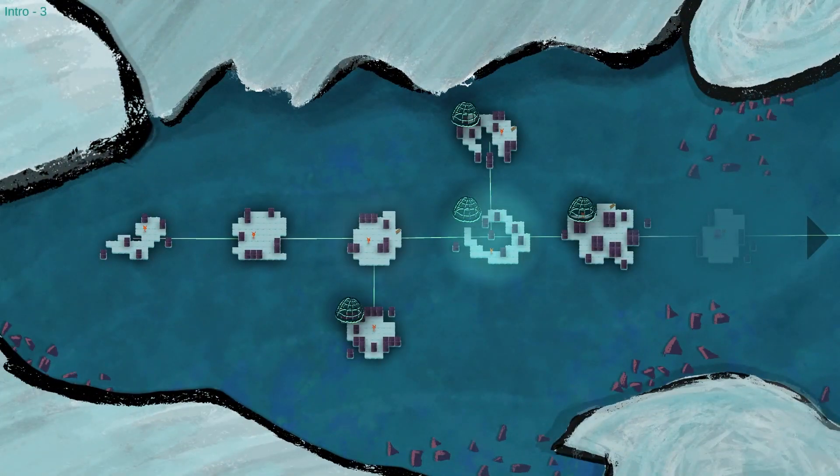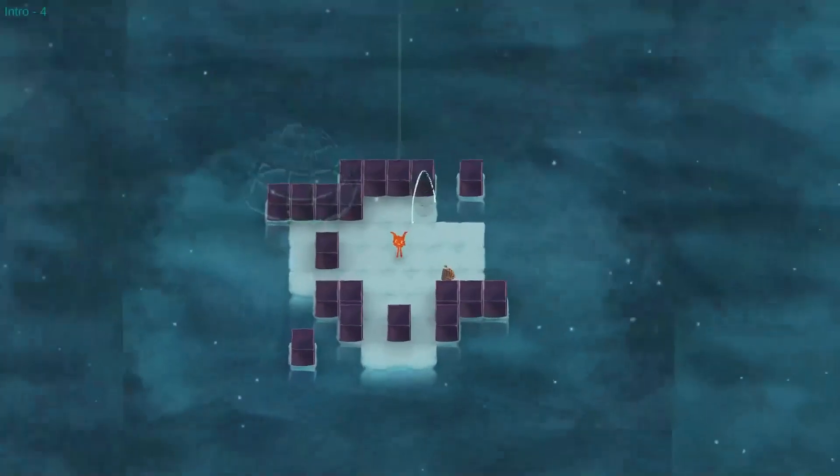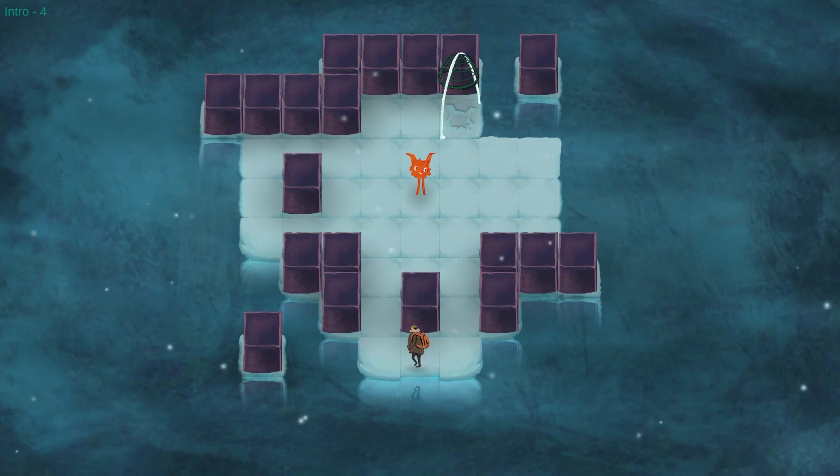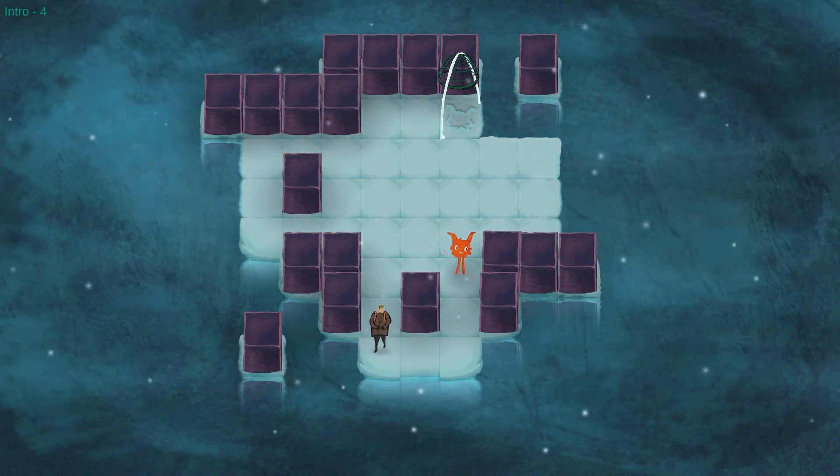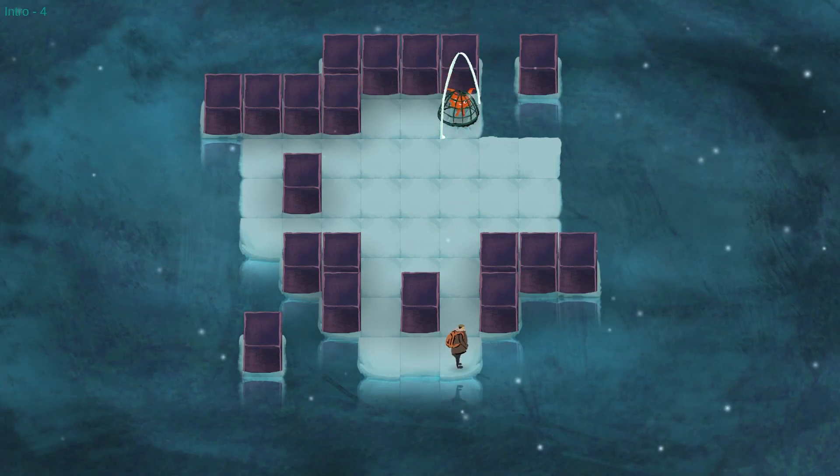Oh, we have a world map now. That's a nice way of revealing it as well. I didn't start here but now I can see it. I guess I'm in some Arctic or Antarctic place surrounded by ice and I'm going island to island. So I did that one. I see there's a branching one off to the side. I remember this puzzle - I remember exactly how this puzzle is done.